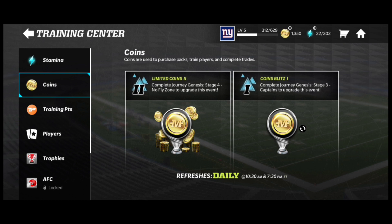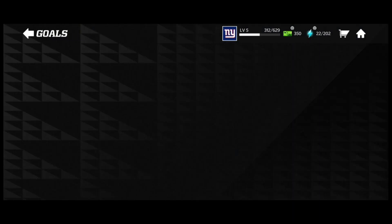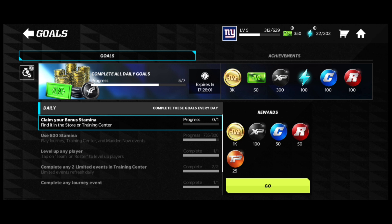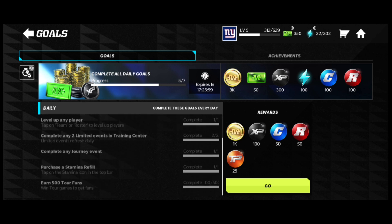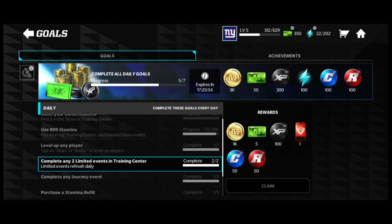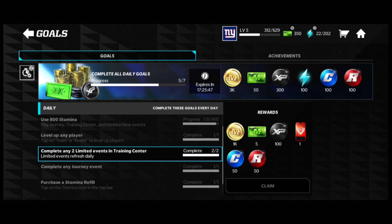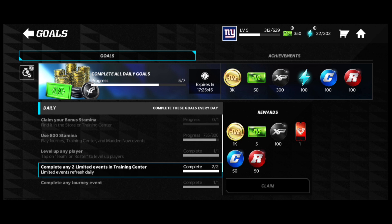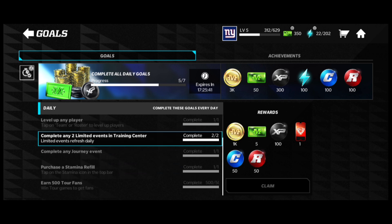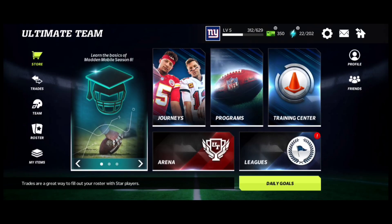The last method is your Daily Goals. Daily Goals is huge because you have seven daily goals to do, and they all give you 1,000 coins each. The main thing is to complete all seven and then you get an additional 3k coins — so you basically get 7k plus 3k, meaning 10k out of your daily goals. Complete that every day and you get 10k, which is awesome.